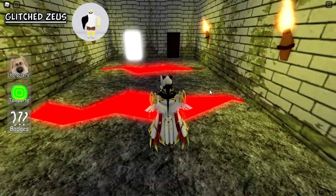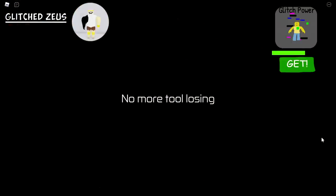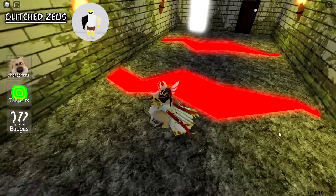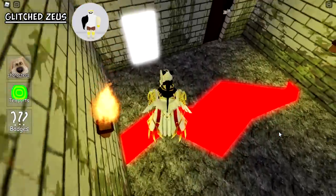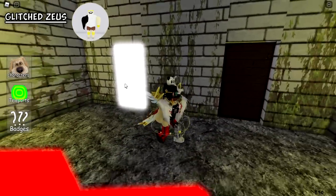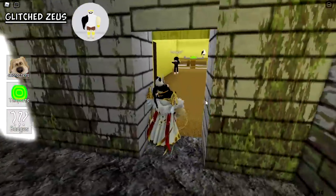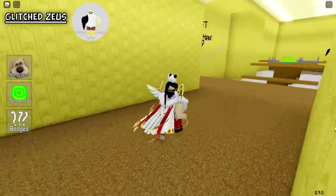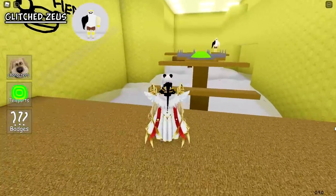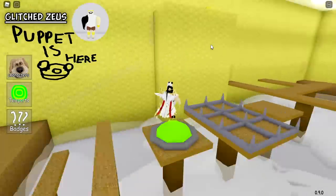We end up in here, and you don't need to touch that bright thing. This wooden thing is actually a door, and puppet is here. That's the Buff Man — Buff Man is also bald. I don't know what this does.